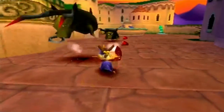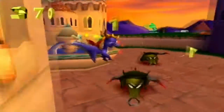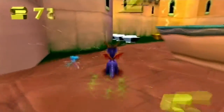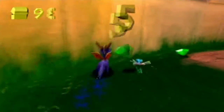Especially considering Samus is a bounty hunter who works by her own rules. Coming back to intimidation - those bulls, the tips of their horns are red. It's kind of a foreboding color scheme - they're mostly black with blank eyes and red-tipped horns. They do look like something that will hurt you.